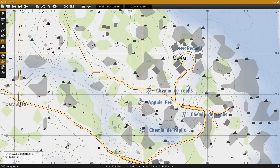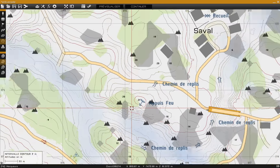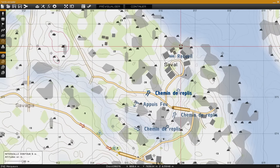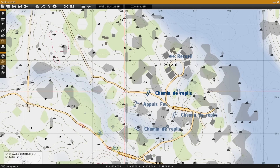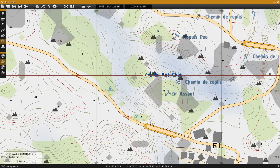Pour que tout cela soit efficace, il va falloir qu'on ait un appui pour pouvoir se replier, et il faut aussi qu'il puisse se replier. On va utiliser ce point haut pour mettre un appui feu et pour se replier directement vers le point de recueil. Il va venir ensuite se positionner avec le groupe anti-char qui se trouvera de ce côté-ci, qui s'occupera du dernier véhicule du convoi.